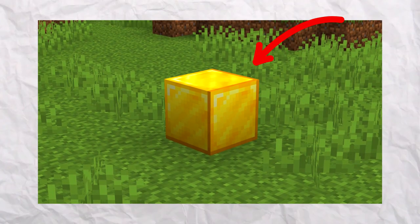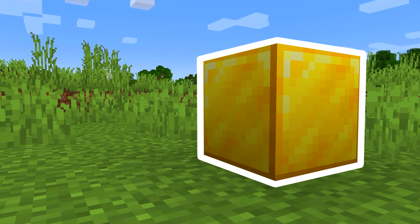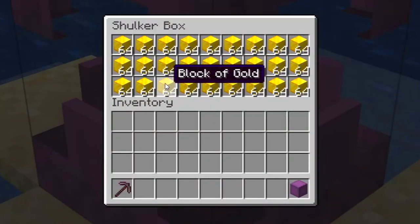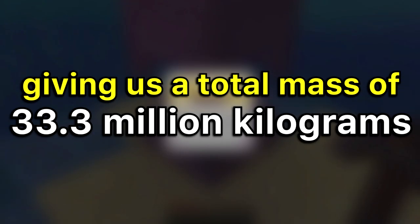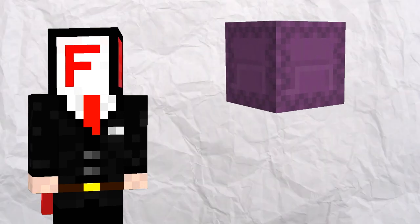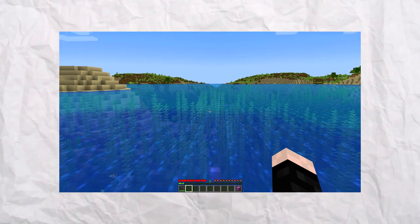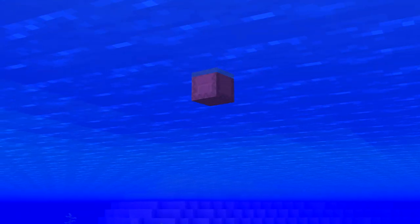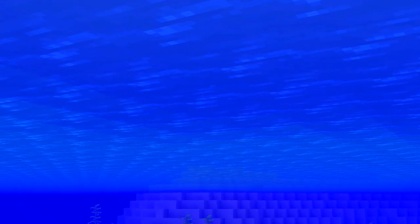Let's take a solid gold block, which is one cubic meter in volume. A gold block of this volume is estimated to weigh 19,320 kilograms. Now let's fill an entire shulker box with 1,728 gold blocks, giving us a total mass of 33.3 million kilograms in a single block. That is absolutely insane — it is basically the heaviest possible object in survival Minecraft. So, what happens if we throw it into water? Well, it actually floats. If an object with a mass of 33 million kilograms can float on top of a liquid surface, then this liquid must have an extremely high density.